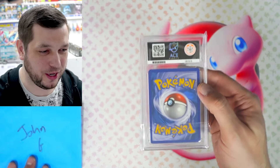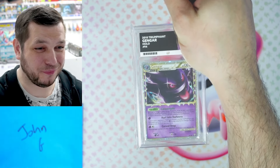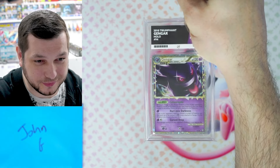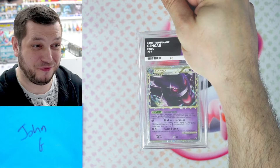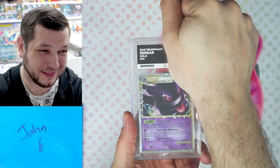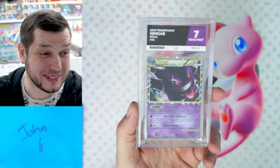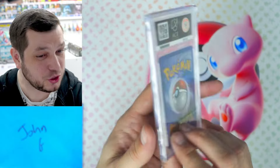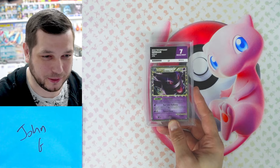Next we have John G with one entry. It is a Gengar from Triumphant — old card, beautiful Gengar though. I'm hoping it's better than a five. It's a seven! That is not bad for such an old card and such a shiny one. Really like that one. Congratulations, John. Banger of a Gengar there. Well done.